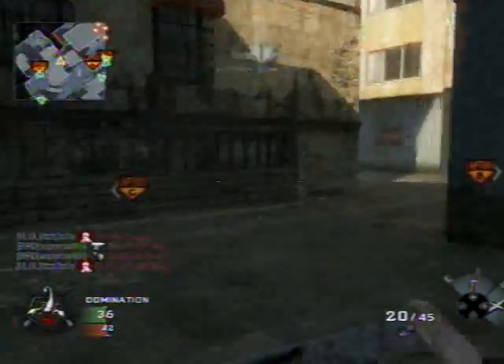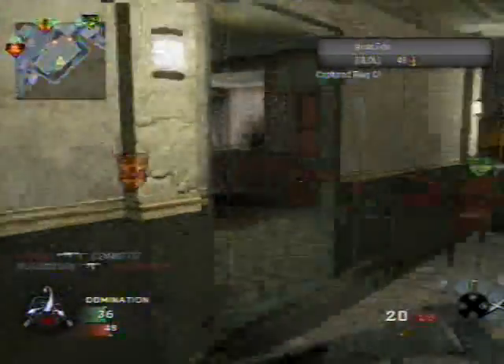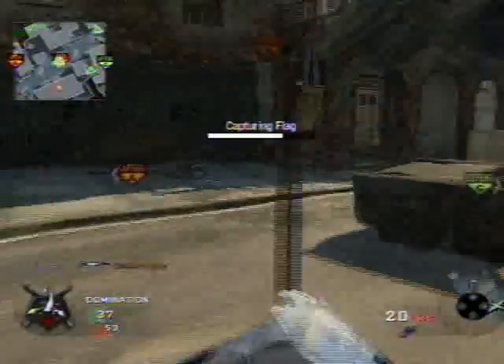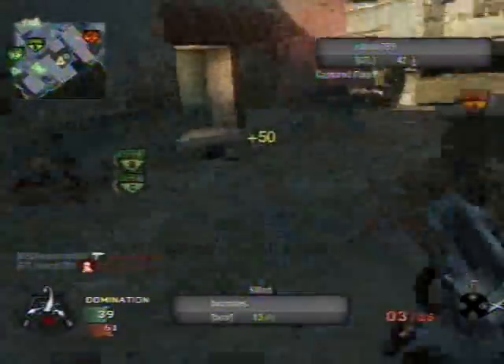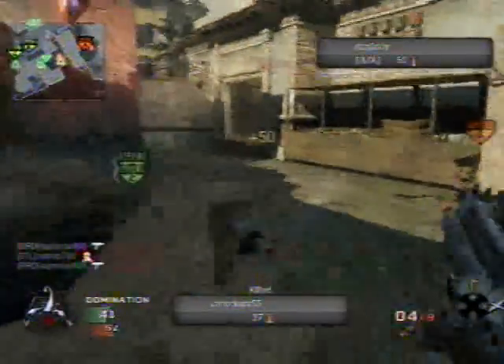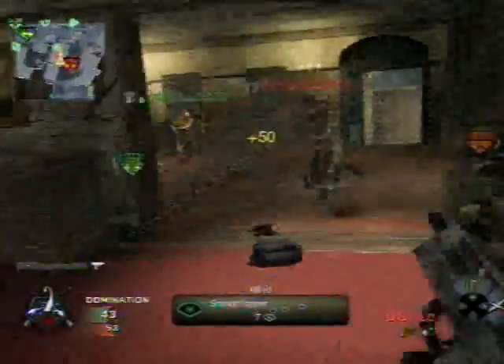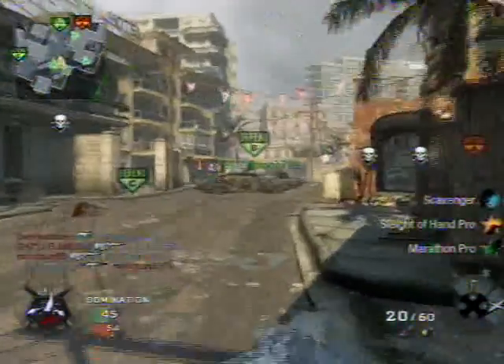Scavenger is the other must-have with the MAC-11, because this thing burns through bullets as well as it does clips. If you don't have Scavenger, you're going to be running out of bullets and picking up other guns. But in a game like this where my main objective was to get as many kills with the MAC-11 as I could, I wanted to run Scavenger. So if you want to get all your kills with the MAC-11 and don't like picking up other guns — you might find yourself running around with a ballistic knife — yep, run Scavenger.